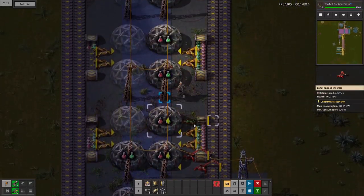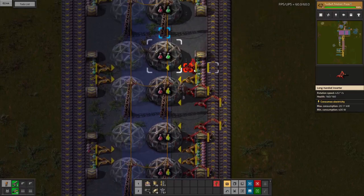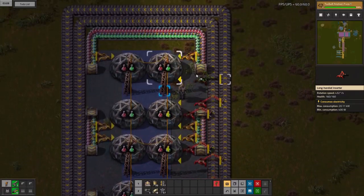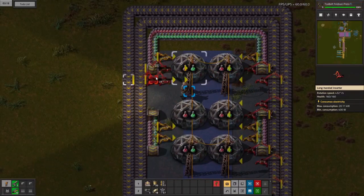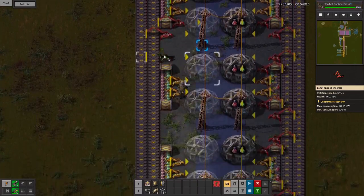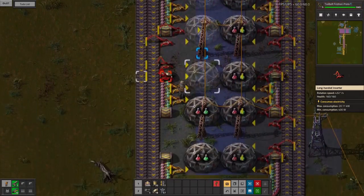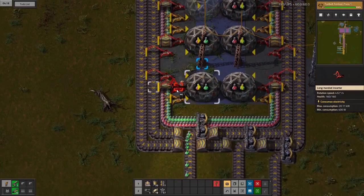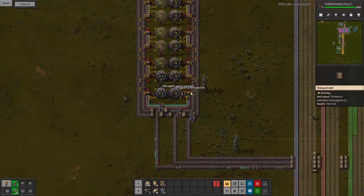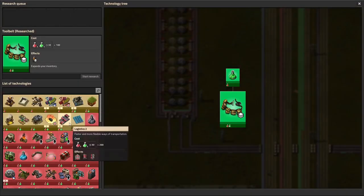Let's physically put down our red inserters, turn them around, and finish out here. Now we can add the science packs back in and we've finished our science loop. So what's next?